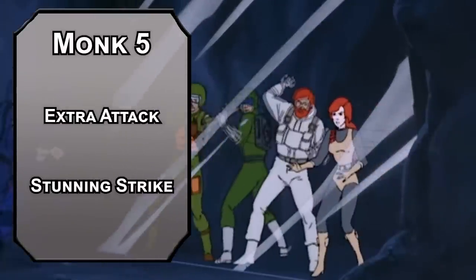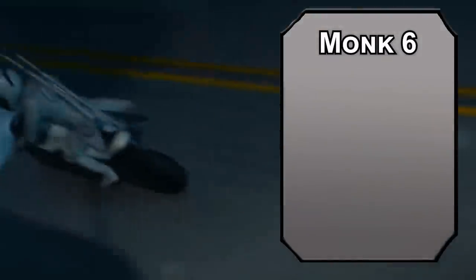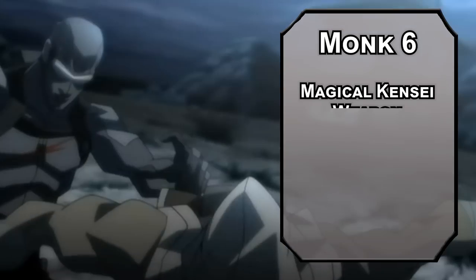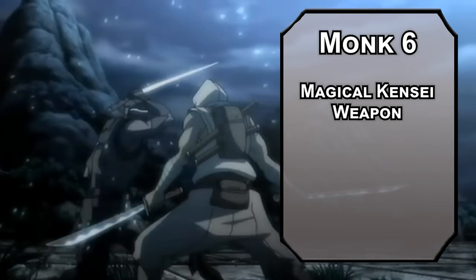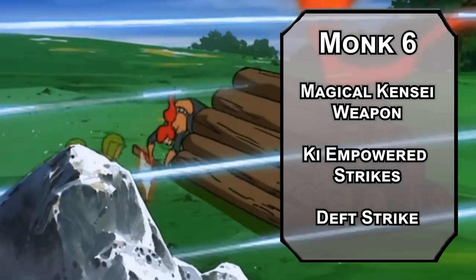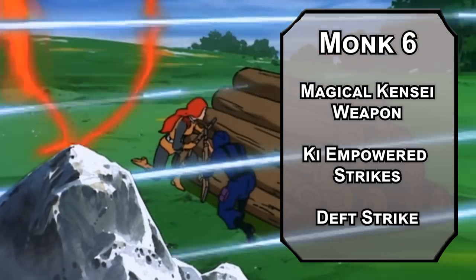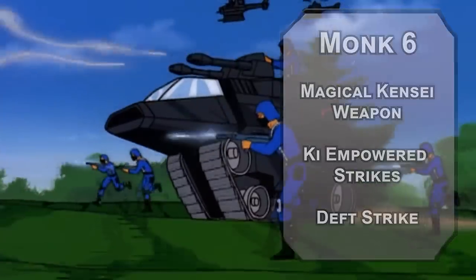Stunning Strike will help with that, letting you spend a ki point to force a Constitution saving throw on a creature you hit with a melee weapon attack — failing that, they're stunned until the end of your next turn. That means advantage on all attack rolls for a free Sneak Attack, and twice as many opportunities to roll a critical hit. 6th level Kensei Monks get magical Kensei weapons, overcoming resistances. Your punches also get that with Ki-Empowered Strikes, but you do have to use a Kensei weapon for Deft Strike, letting you spend a ki point to add an extra monk die to the damage of one attack per round. Fish for the crit, then double that.